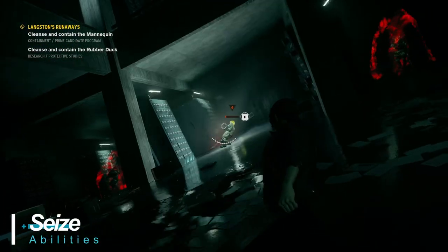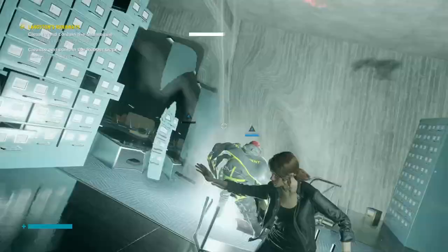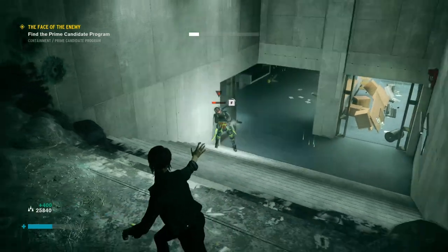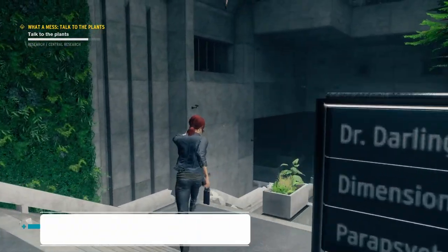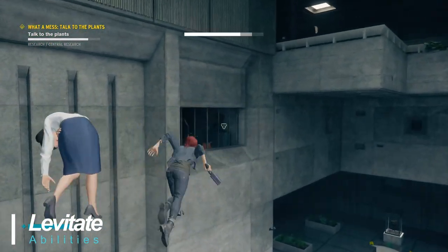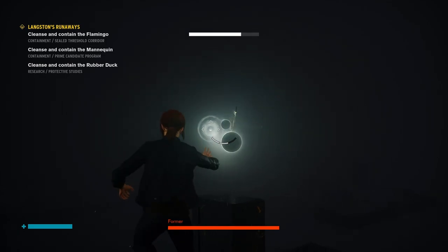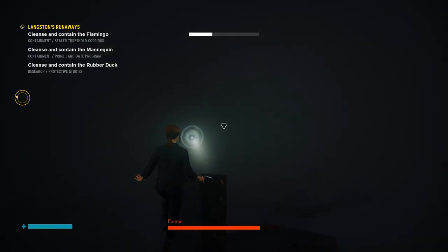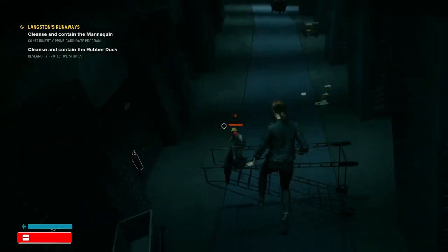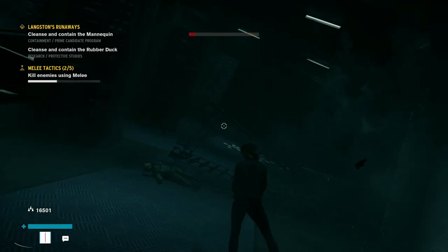Seize allows you to force an enemy low on health to fight for you instead of against you. Use it from cover if you can, as it takes a few seconds to activate. Seize can be upgraded to turn multiple enemies or even large enemies. Last but not least, levitate allows you to jump to great heights and hover mid-air — this ability doesn't actually use up energy. Upgrading it increases the time you can spend mid-air, and it can be upgraded to ground slam, which causes damage to nearby enemies.